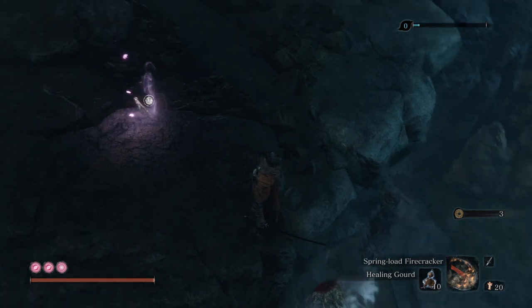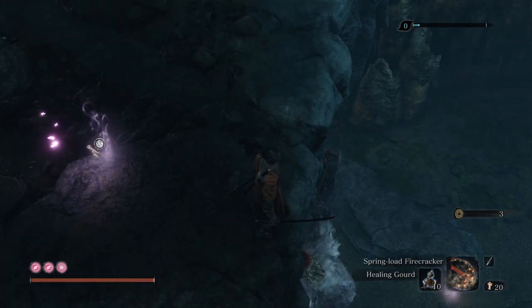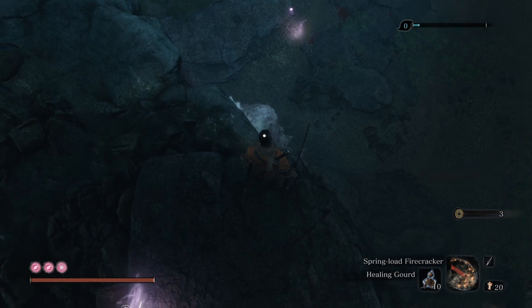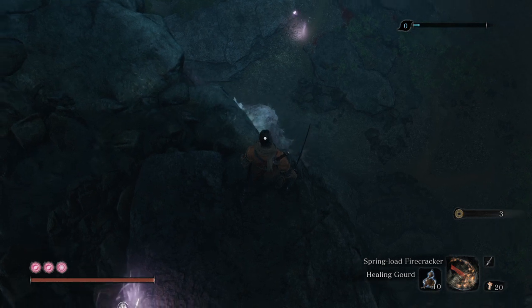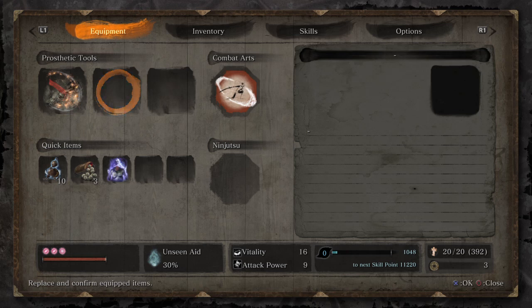There he is, drinking from the waters of the Mibu Village. We have to face him two times — he has two life bars, and in the second phase he will call his female friend, his girlfriend. So at that time we will be fighting with two apes simultaneously.